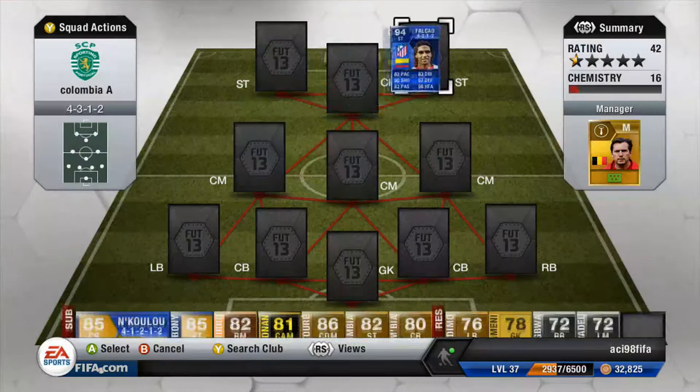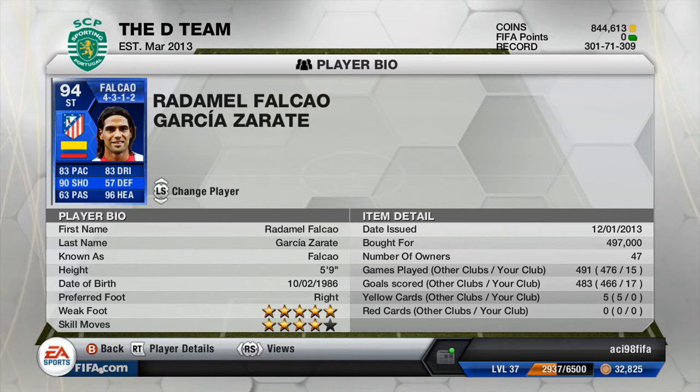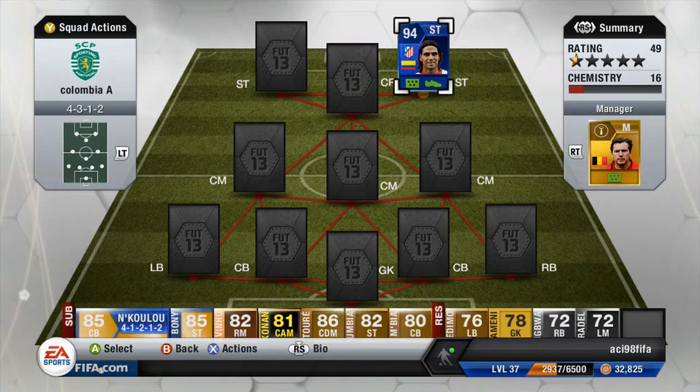So, here we have Team of the Year Falcao. He costs almost 500k and grabbed me 17 gold in 15 games. I'm not going to show you the team I played him in because I will be uploading the squad builder to this channel on Wednesday, I think. I hope you like this review and I'll be back to the in-game stats in one second.